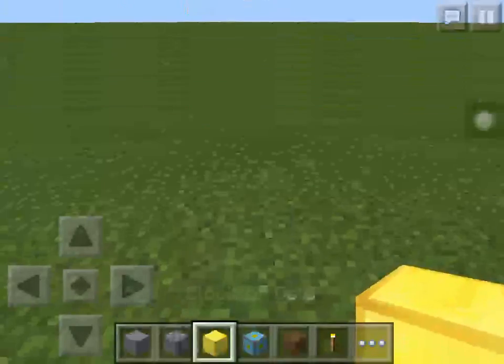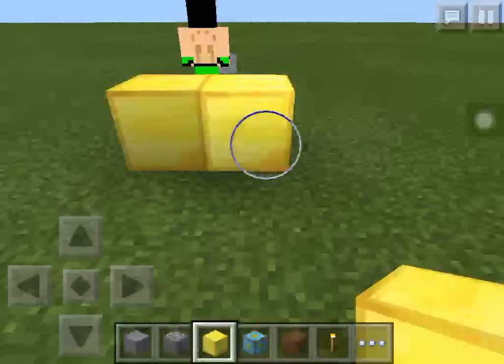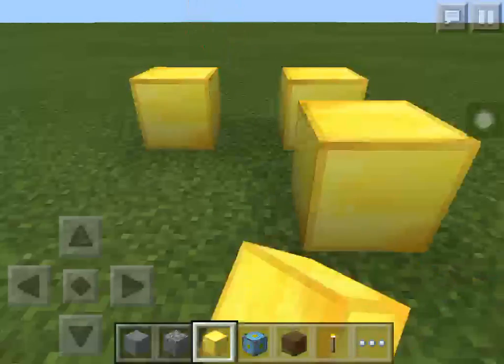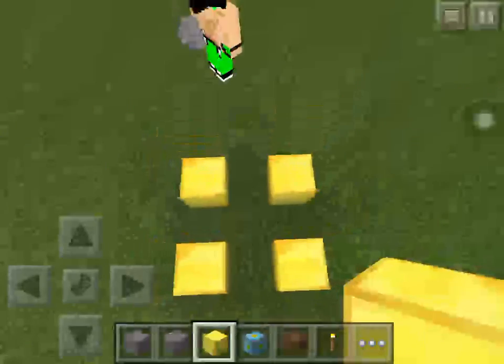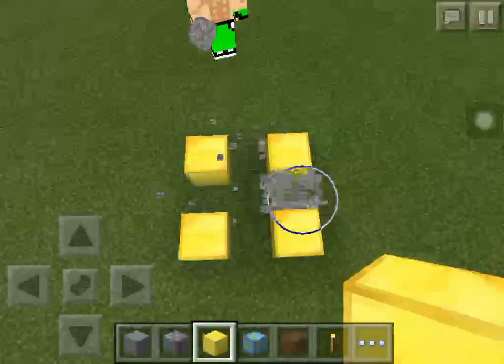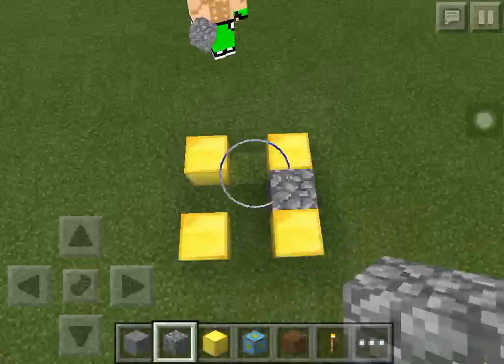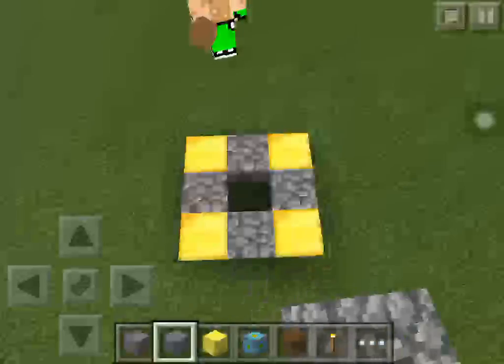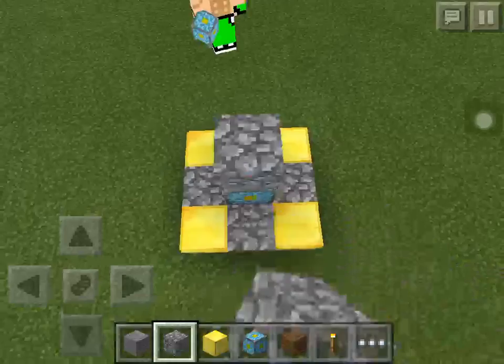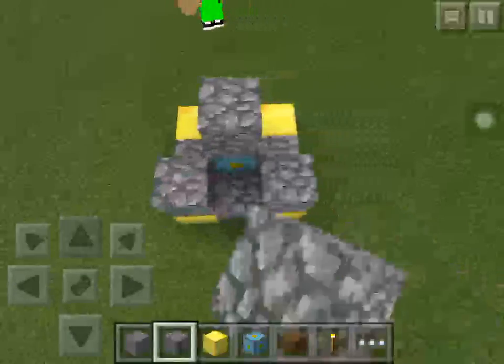Okay, you start off like this — one, two, three, four — like this. It's really easy. Two, three, four, five — you put the nether reactor core in the middle, there, there, there, there.